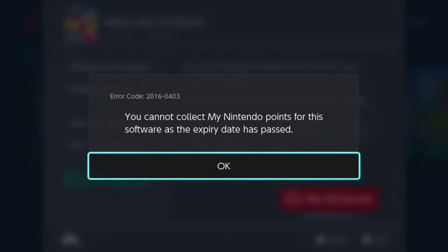So we're going to click on that, wait for that to load, and as you can see it says 'You cannot collect My Nintendo Switch points for this software as the expiry date has passed.' What this means is that I've already collected the points on this game. What you might not know is that every single game that you get on your Nintendo Switch, you can claim back Nintendo gold points, and those points you can then use as money to buy games on your Nintendo Switch.